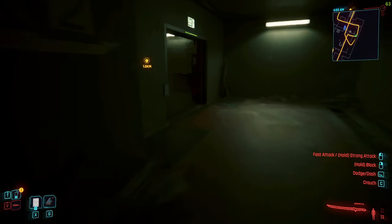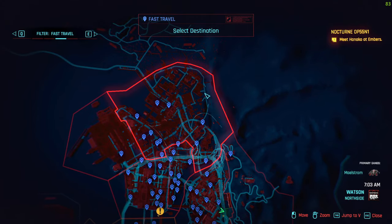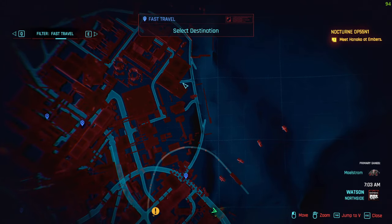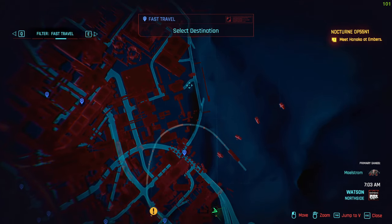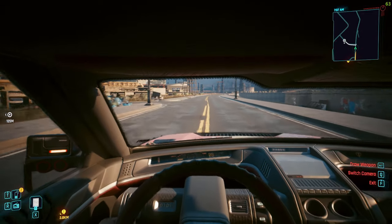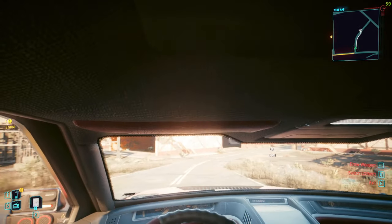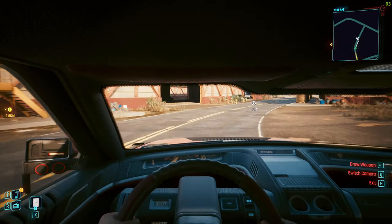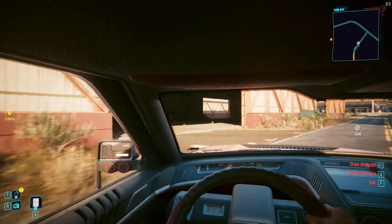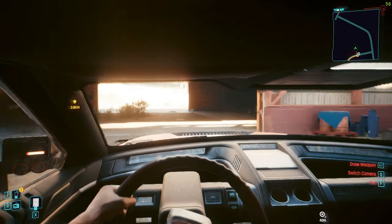To get the free car, you have to go into a warehouse up here. The closest fast travel point is over here. When getting close to the warehouse you have to take this one turn inside, then drive into the first warehouse and drive through to the second one.